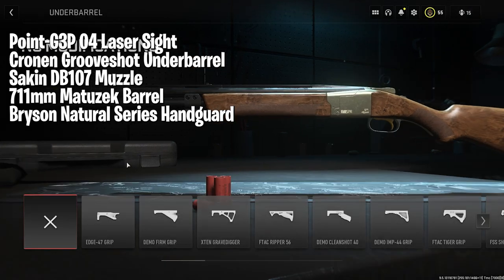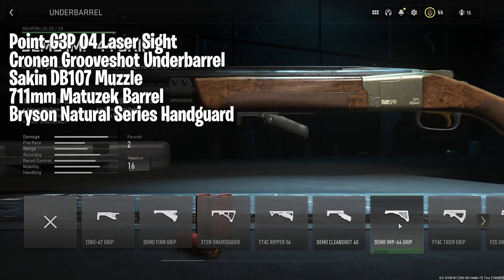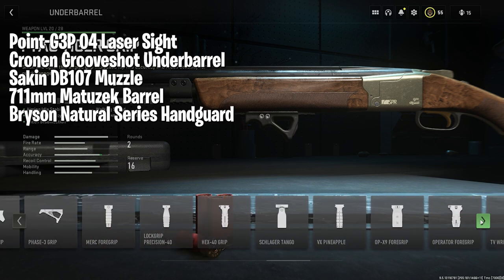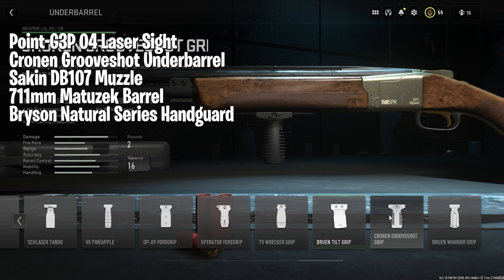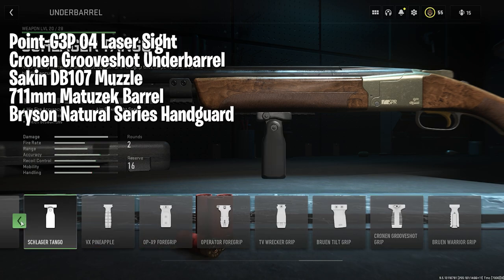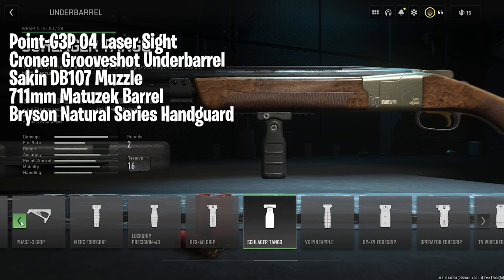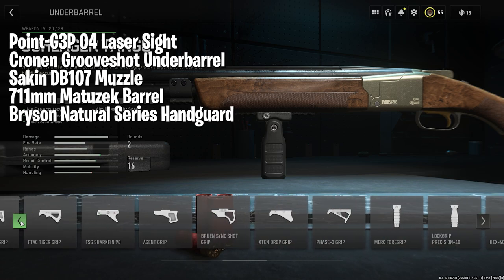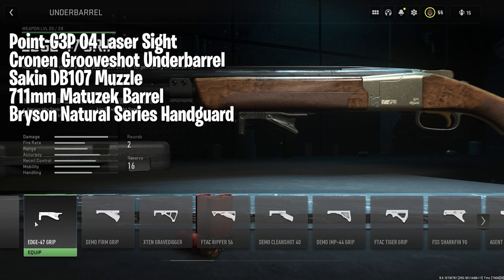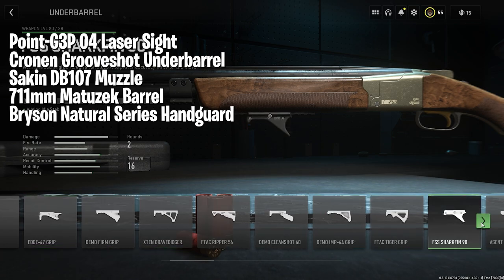Let's start off the list with a gun that I admittedly slept on when the game launched. The Lockwood is basically this game's version of the 725 shotty. It's not quite as busted as that gun, but it's far and away the best shotgun in the game right now. It is a bit tough to get the hang of, but once you figure out the handling and the kill ranges, it can be one of the best guns for aggressive players. There's a certain way you have to play with the Lockwood, but if you figure it out, this build will probably treat you very well.